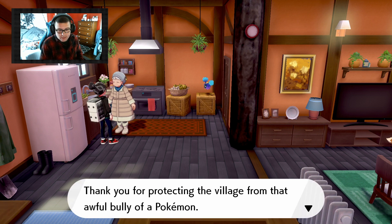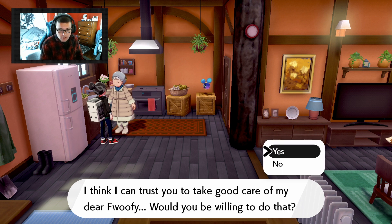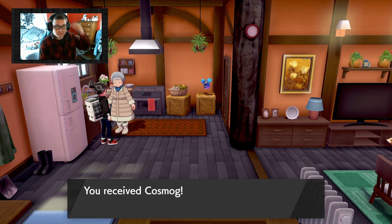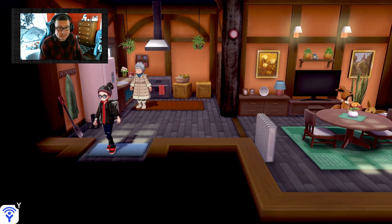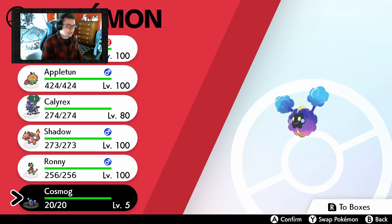Let's see what she says. "Thank you for protecting the village from that awfully bully of a Pokemon. I think I can trust you to take good care of my dear Foofy. Would you be willing to do that?" Yes. "Thank you, dearie, it's a weight off my shoulders." You get Cosmog. Pretty cool. And that is literally it — that is all you have to do to obtain Cosmog. That freaking simple. There it is, level 5.